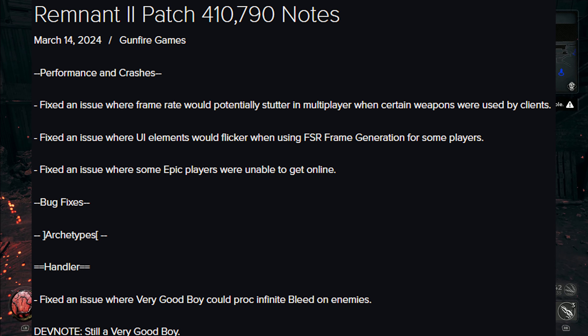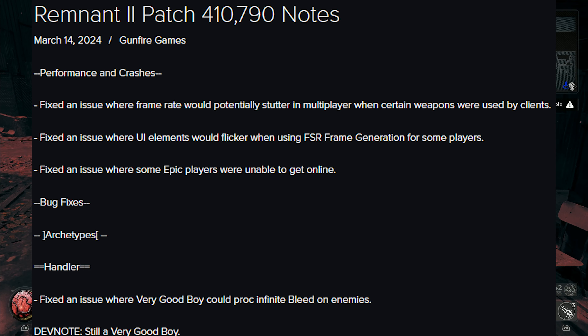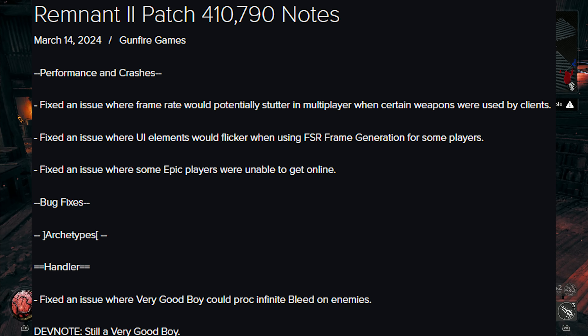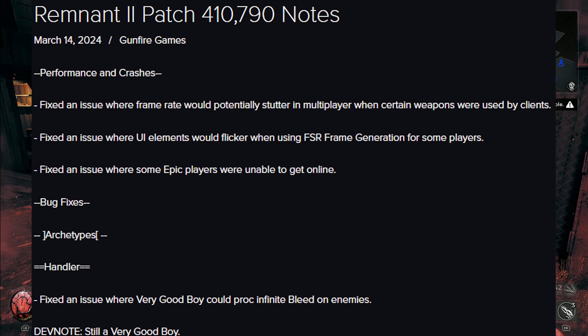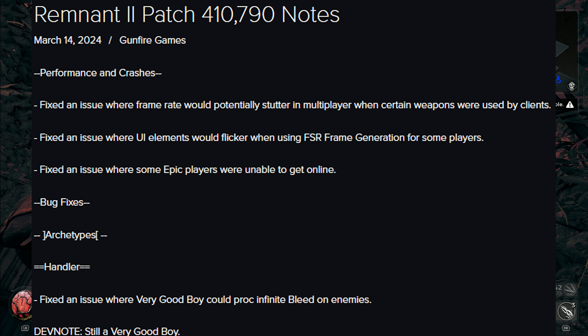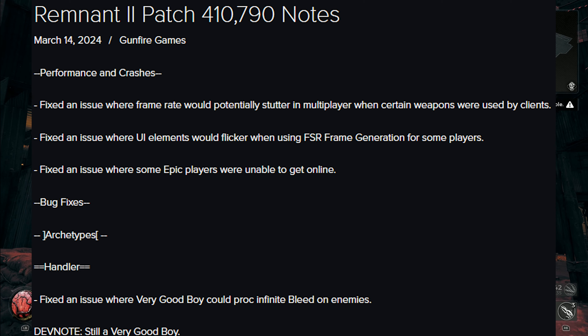Kicking things off we have performance and crashes. Fixed an issue where frame rate would potentially stutter in multiplayer when certain weapons were used by clients. Fixed an issue where UI elements would flicker when using FSR frame generation for some players. Fixed an issue where some Epic players were unable to get online — that would be extremely frustrating considering most things happen online, like playing with friends and quick play, so good thing they fixed that.